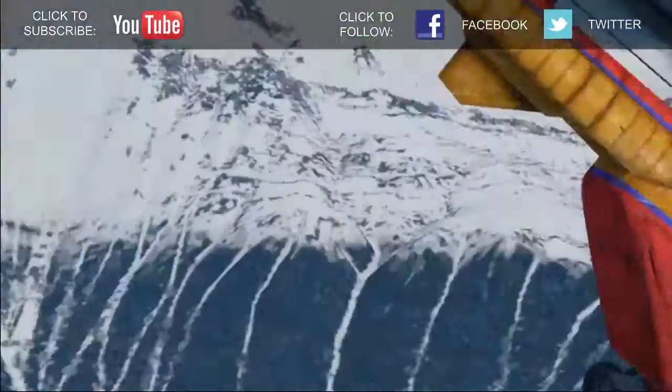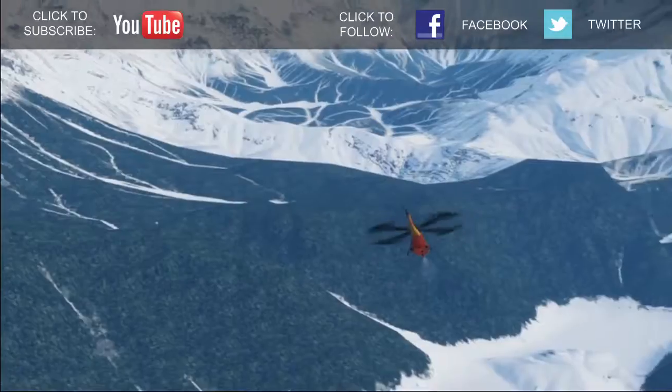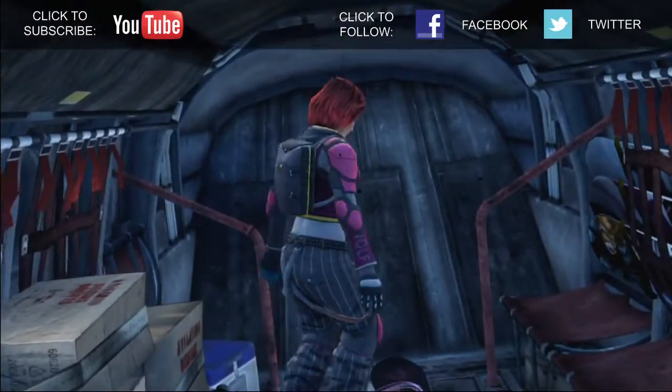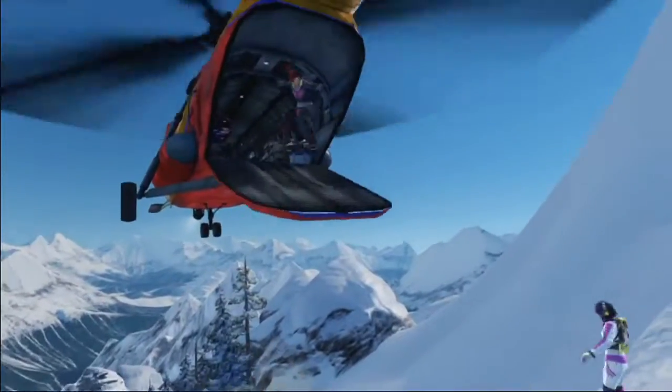Here we are in the Rockies, at Whitehorn Mountain on the demo track for Race It, JT2. This drop is all about high-speed, intense racing, and here are some pointers to help you get started.